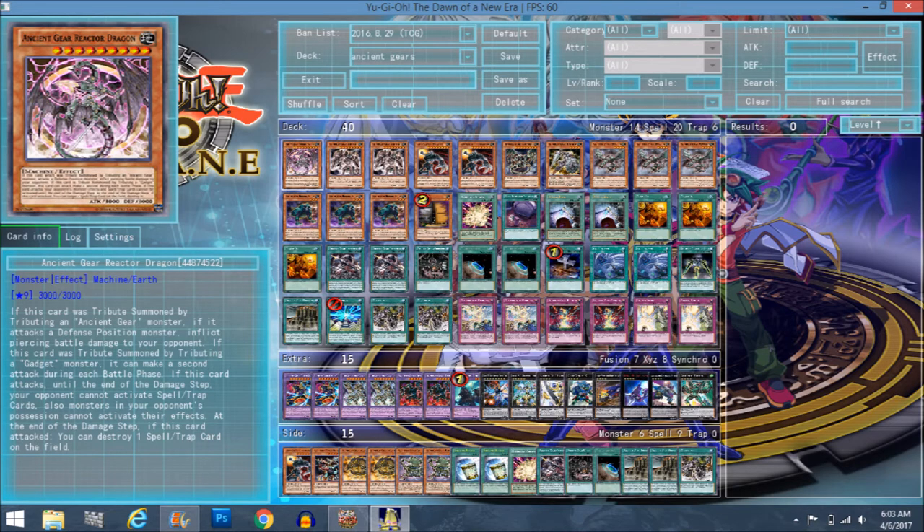We've got another build of Ancient Gears — this is more of a pure build, focusing more around the actual big boss monsters Ancient Gear has and the fusions as well. As you can see from the decklist, it's way more focused on the spells this time around. You're still banking on the fusions and on the fact that your opponent can't activate anything when you attack — that's what Ancient Gears bank on to make up for their lack of speed.